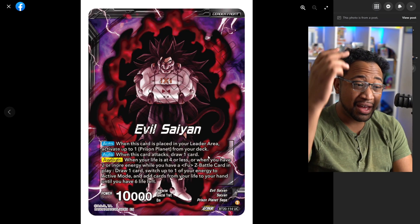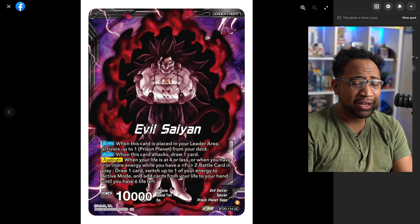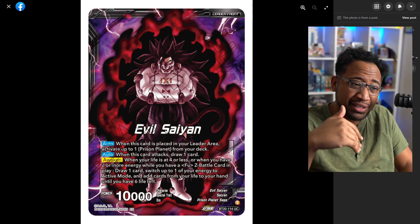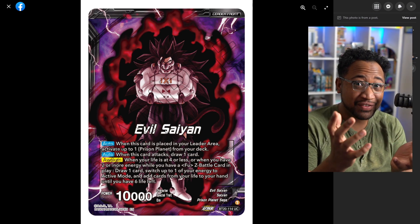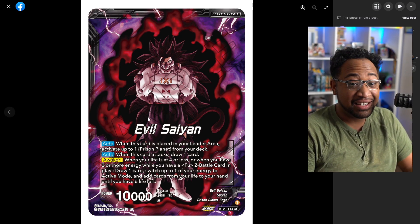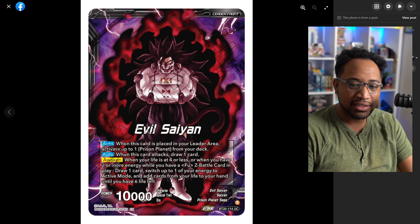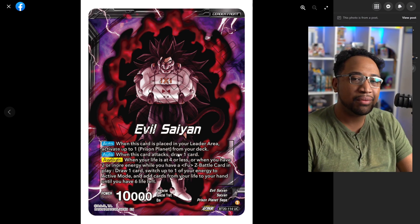That's pretty much it — I think I went through everything. We do have Cumber finally as a slip-in for Set 20. I don't know if I'm going to do Set 20 reveals. If you guys do want these videos — I just like talking about cards sometimes — please comment below. I really do not know what you guys want sometimes. This is part of the new Set 20 reveals starting as of today. This card is played in your leader area and you get a Prison Planet.